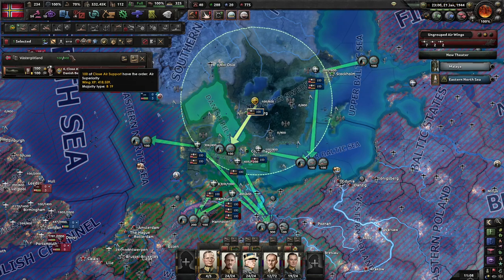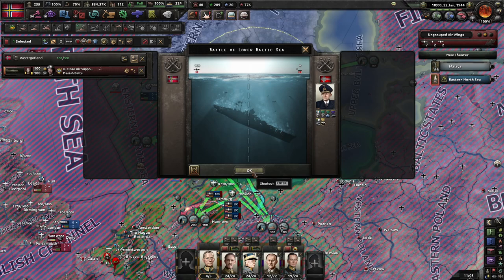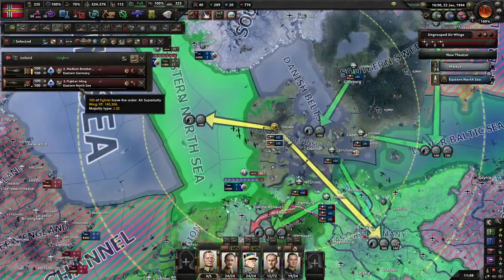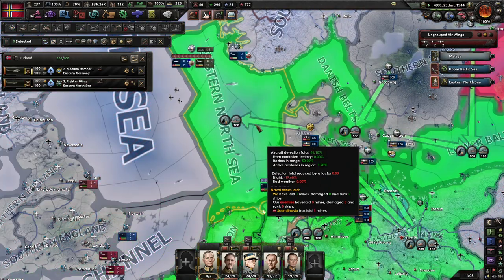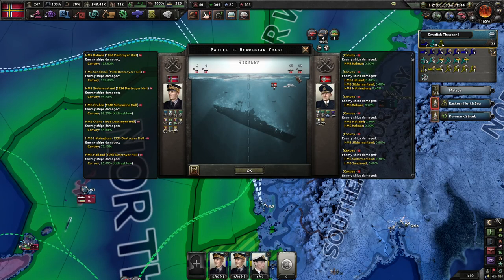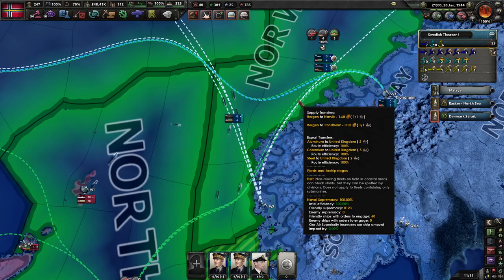I'm going to put these guys on naval strike instead, because naval strikes are the bane of submarines. As you can see, we're basically chewing up some of their submarines and causing a significant chunk of damage — I should have done this ages ago. All those enemy convoys managed to pile up against our destroyers, and we had to actually pull those destroyers back to repair them.